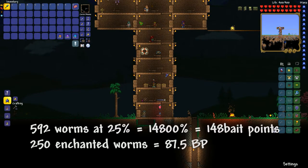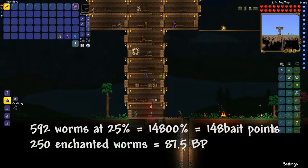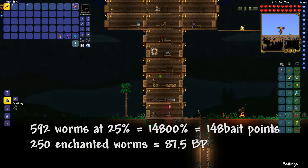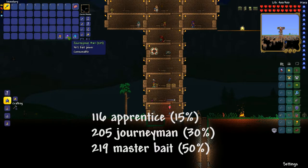I think it's not entirely correct to count it like that, but anyway. From the worms I've used 148 bait points, and from the enchanted night crawlers 87.5 bait points. Now from all of the bait I've got from the crates — the apprentice bait, the journeyman bait, and the master bait — I got 116 apprentice, 205 journeyman, and 219 master bait. That's actually really decent.